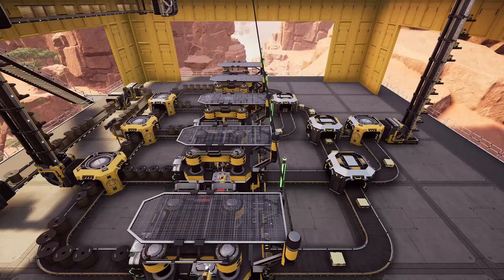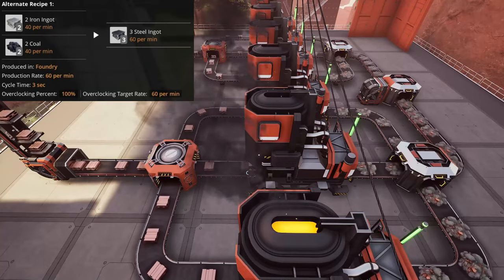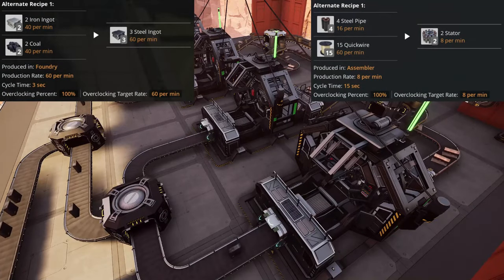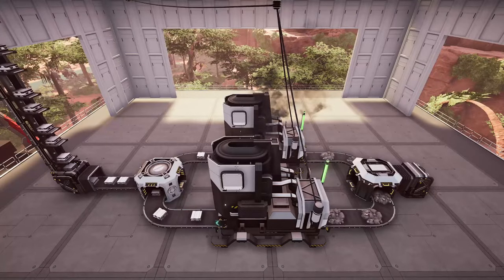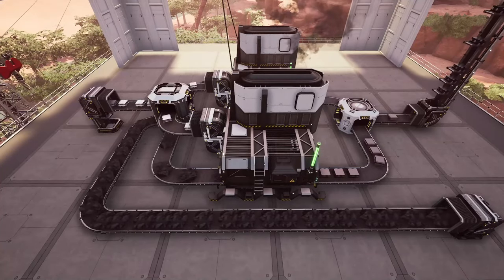I have most of the alternate recipes available to me. I'm going to utilize the solid steel ingot and quick wire stator recipes. These are great alternate recipes that save on raw resources and power for the steel and makes things very convenient using quick wire for multiple parts. 16 per minute will be much more than I need for storage as these are only needed for particle accelerators using the build gun, but I wanted to use the whole Caterium node.